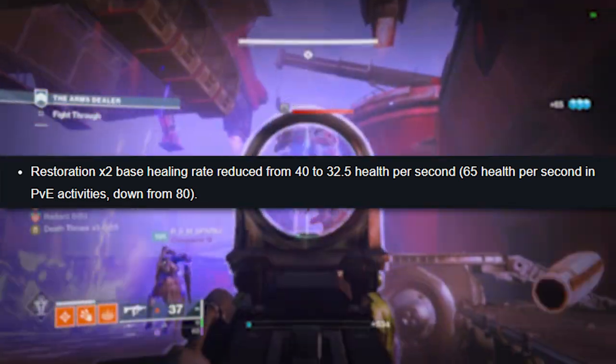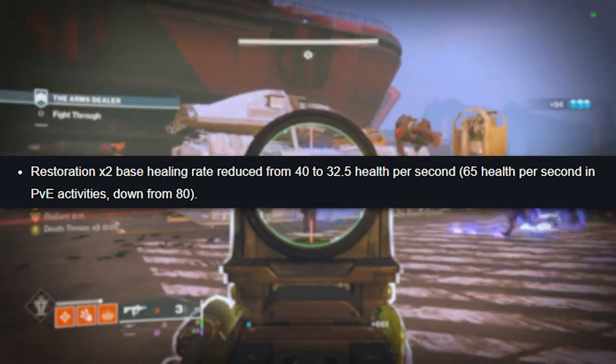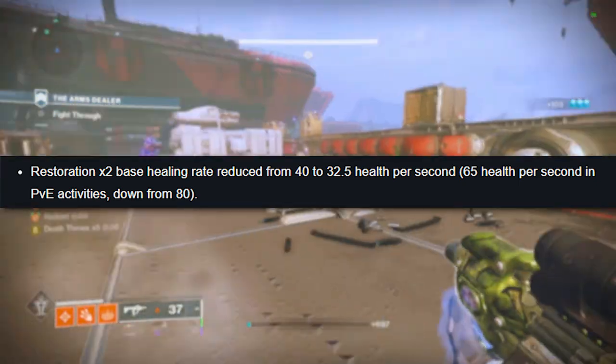And then for x2, which only warlocks have access to currently, this is going from 80 HP per second down to 65. But the nice part is I will be going over a way to get this back up to 78 when the nerf rolls out, which is practically the exact same value.